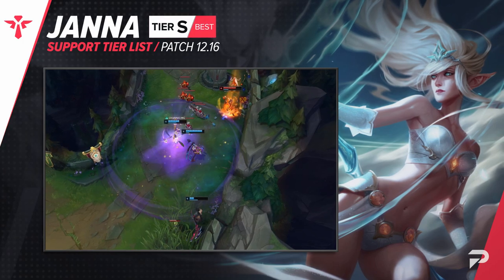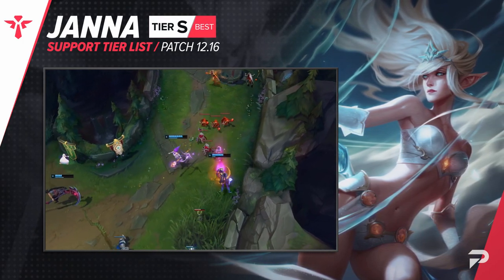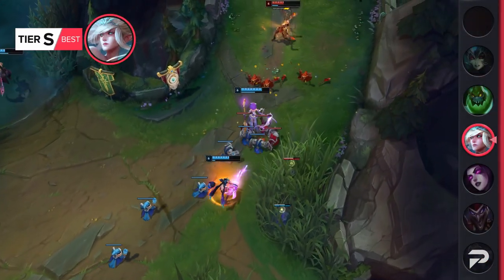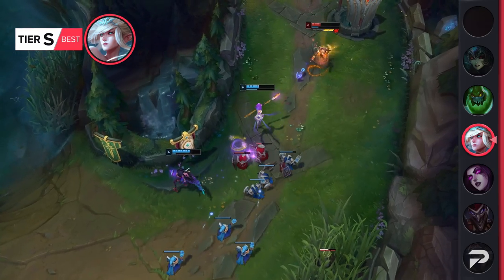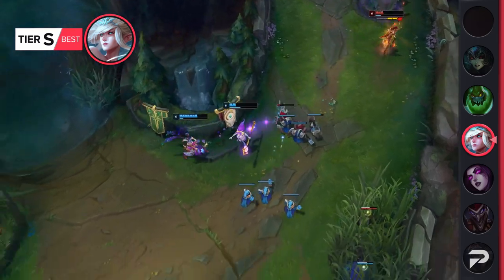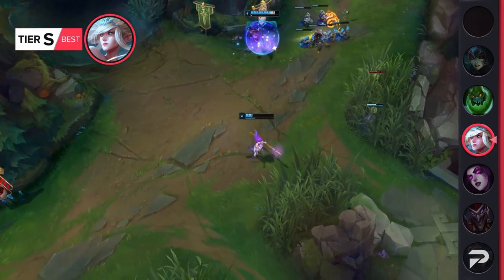Janna also gets moved up to the S tier. Try as they may to nerf enchanter items and even throw some direct nerfs at Janna herself, Riot just can't seem to get her out of the meta. She's way too strong, with great shielding, healing, and peeling powers that really can't be fixed without a small overhaul of her entire kit.